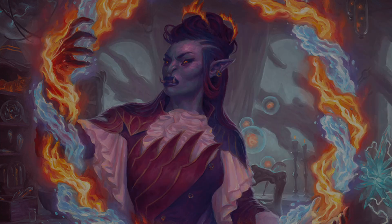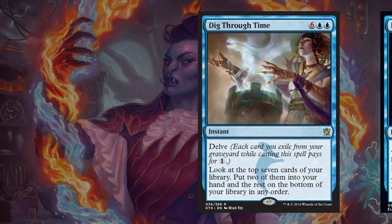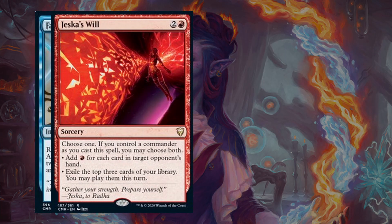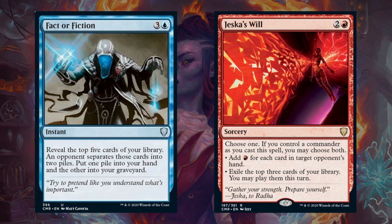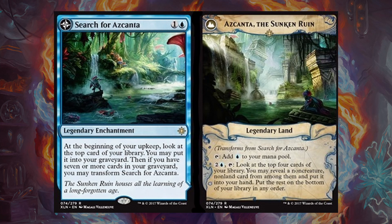Then we have 2 bigger draw spells with Dig Through Time and Into the Story, both of which are very efficient instant-speed draw spells. Next up we have Fact or Fiction and Jeska's Will. Fact or Fiction lets our opponents pick piles of cards, but we can usually always get what we want from those piles, and we can also use this card politically in some situations to get extra value. Then Jeska's Will is just one of the most powerful red spells printed in a long time, and can provide card advantage and the mana to play those cards if our commander is on the field. Then we have Search for Azcanta, which allows us to put cards into our graveyard from the top of our library, but the main reason we run this is because when it flips into a land it not only ramps us, but has an ability that lets us look at the top 4 of our library and put a non-creature, non-land card into our hand.